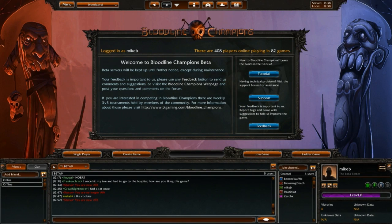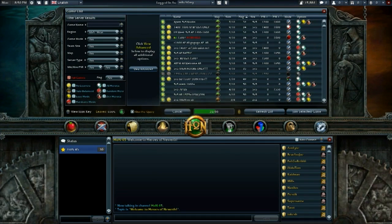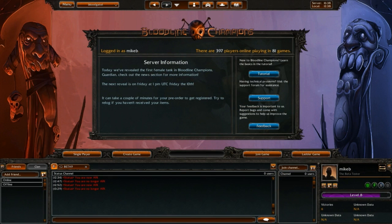First, let's go ahead and break down the menu navigation system. It's called the Bloodgate, and it's not the most original layout we've ever seen, but at the same time, it's not like anybody's trying to break records or anything, so I guess it's not really a big deal. The menu puts you about a click and a half from doing pretty much anything in the game.